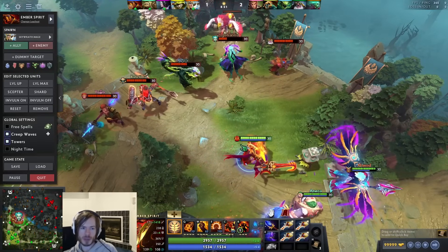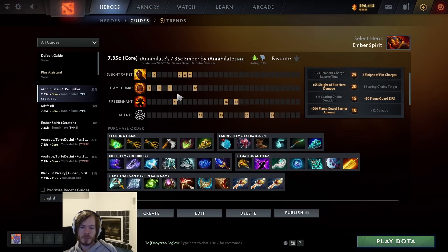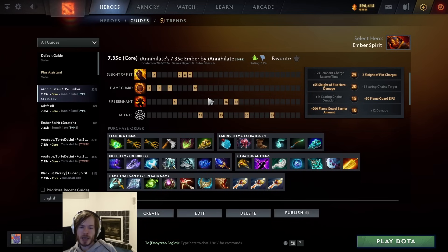As far as skill builds go, I have written a basic skill order in the guide as your default. You want three points in Flame Guard as soon as possible - it gives you the option of killing big camps. Pro players sometimes go two in Flame Guard to clear waves and then max Sleight for fast-paced play. In pub games, it's harder to play that fast - teammates might sit in lane too long - so four points in Flame Guard can be nice if the game is slow and you need to farm.